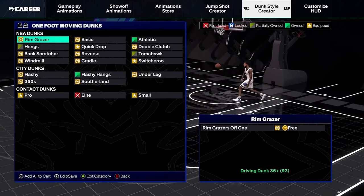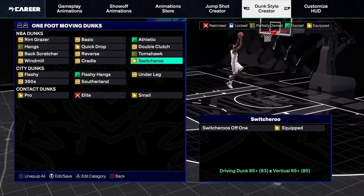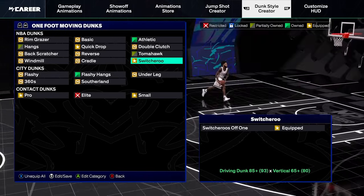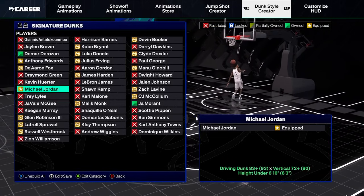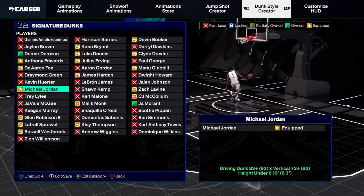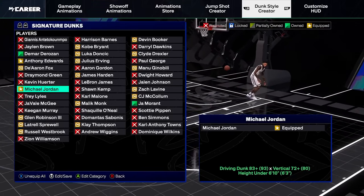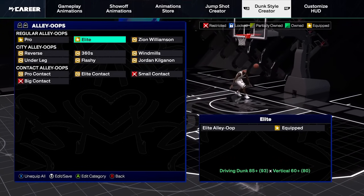If you guys click RT, it will take you to the one-foot moving dunks. In the quick drop section, we have the quick drops off one equipped and the switcheroos off one as well. This one is really glitchy — you guys see this a lot whenever I'm live streaming. It happens all the time and it's actually very effective. For the signature dunks, I got the Michael Jordan dunk package. I get it occasionally but it's just a classic — one of the best looking, most iconic dunks in the game. It's also very fast, so you guys are going to like this one. For alley-oop dunks, we got pro and elite equipped, so anytime you guys catch an alley-oop, you know you're lit.